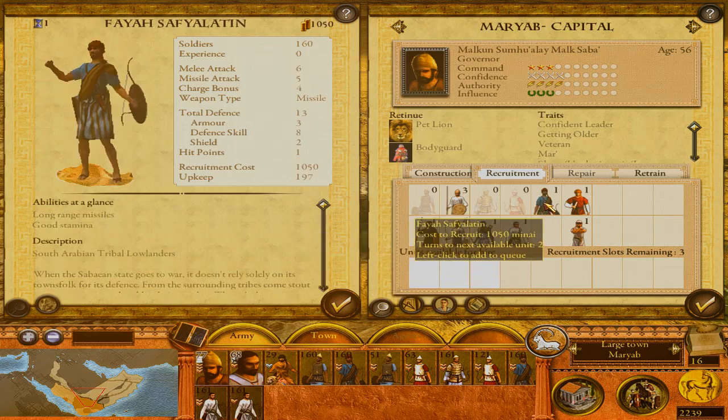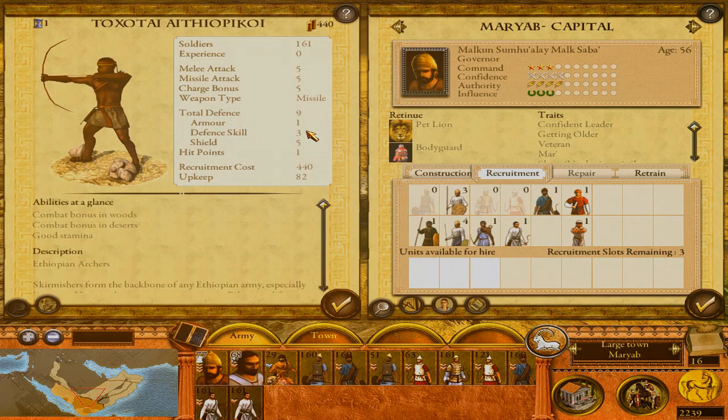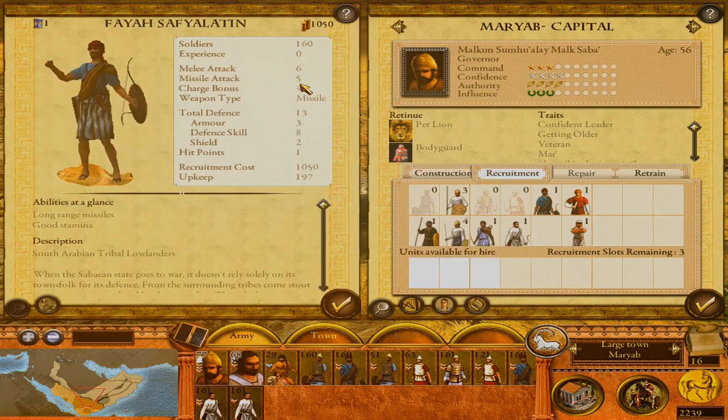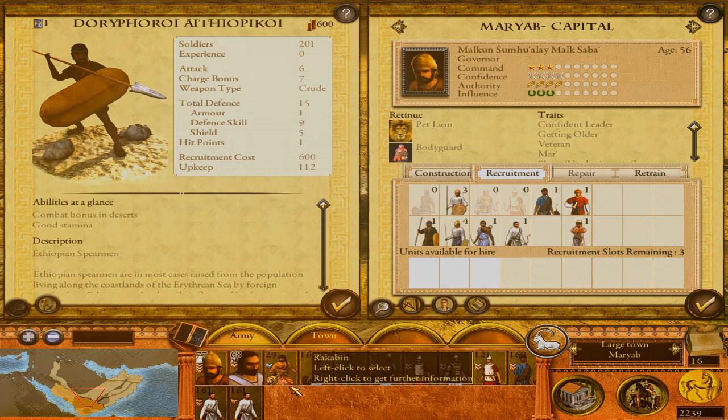Fire Safia Latin have a total defense of nine and thirteen, armor of three — a very big difference compared to others. Defense skill of three, eight, shield of five — interestingly they have better shields. Ethiopian spearmen have 112 upkeep, with a weapon and total defense of one armor, defense skill, and shield of five, six, and seven. We can also get units at 119 cost — considering our size we have some Safia Latin already.